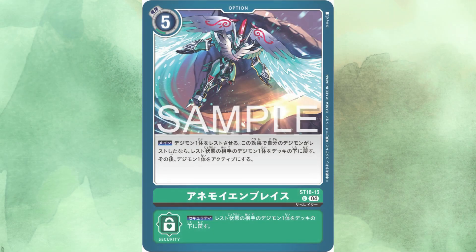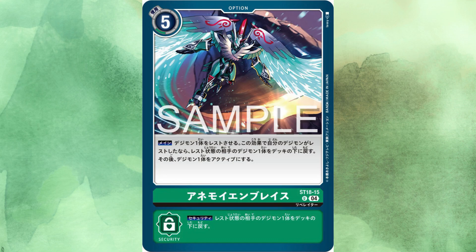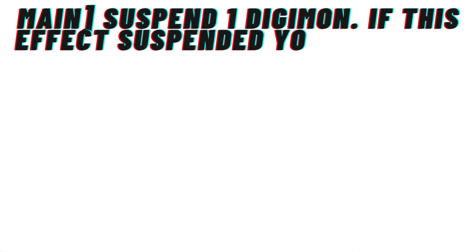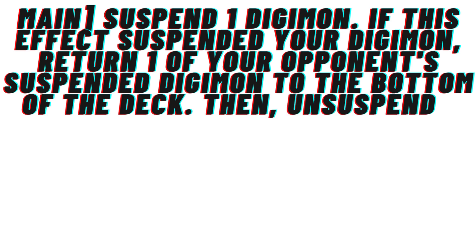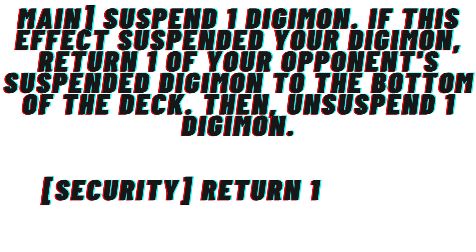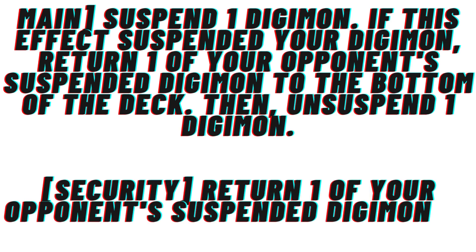The final card is the 5-cost option Anemoi Embrace. Its main effect: you suspend one Digimon; if this effect suspended your Digimon, you return one of your opponent's suspended Digimon to the bottom of the deck, then unsuspend one Digimon. The security effect returns one of your opponent's suspended Digimon to the bottom of the deck.